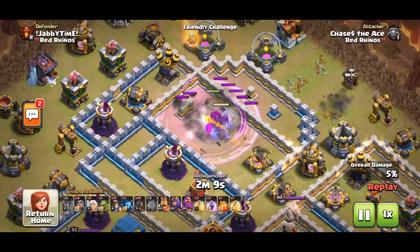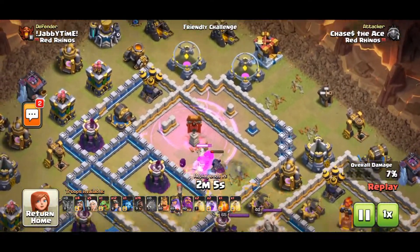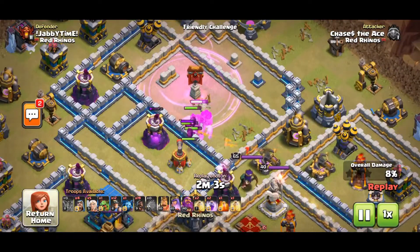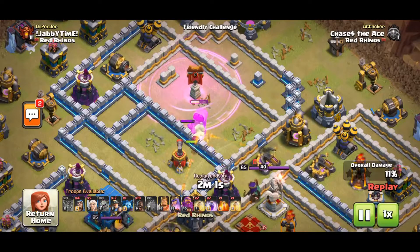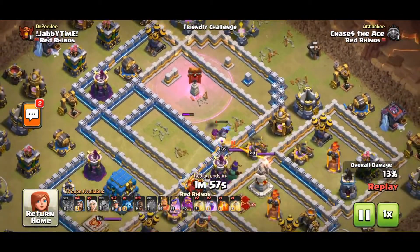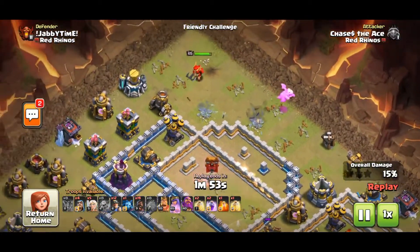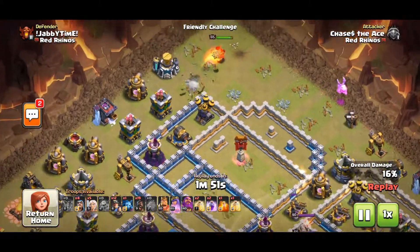This strategy works so well due to the synergy between Hogs and Miners. While Miners can get distracted on skeletons and trash buildings, the Hogs can zip by and target the defenses. And when the Archer Queen becomes a threat for the Hogs, the Miners and a well-timed Warden ability can effectively shut down the Queen before she deals massive damage.